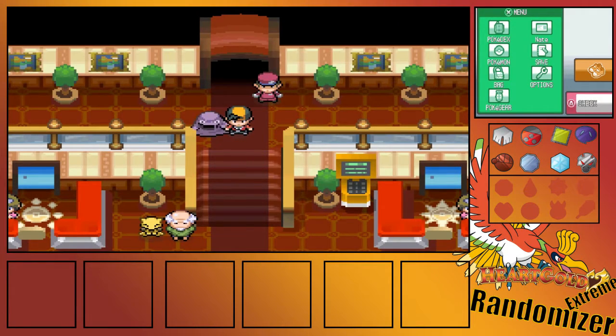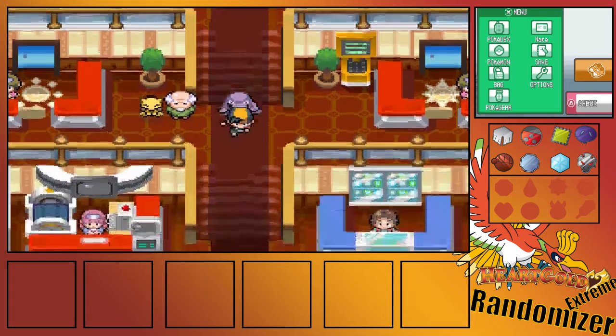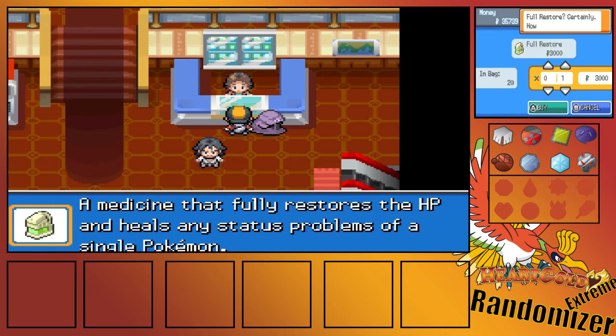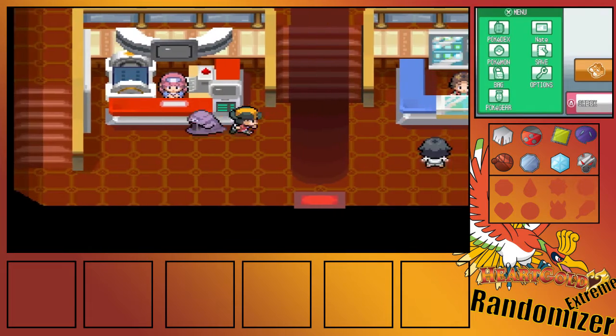Hey guys, welcome back, BoltSpider here with another episode of our Pokemon HeartGold Extreme Randomizer Nuzlocke. In the last episode, we lost against Lance, but I'm calling it that it's not over just yet because we still have Pokemon in the PC. We're going to be going through the Elite Four once again, but you all already saw the first parts, so I'm gonna make sure I'm all stocked up, and I'll meet you when I get to Lance.